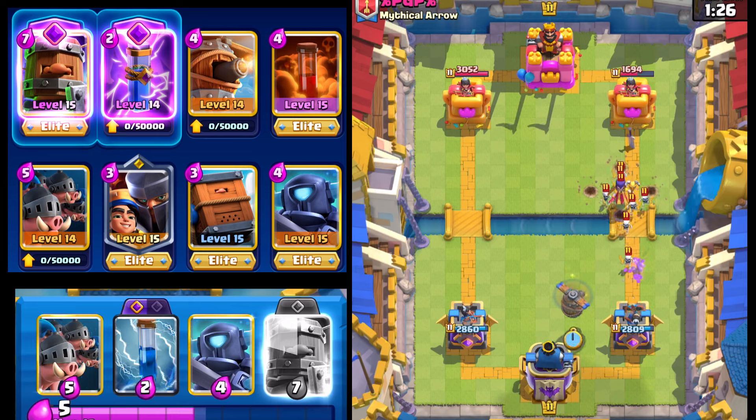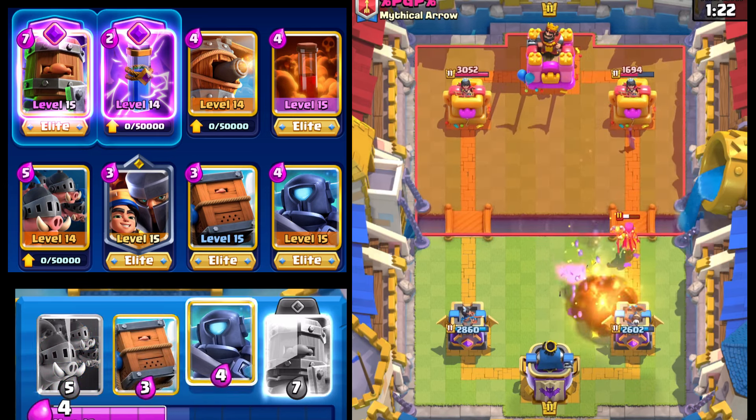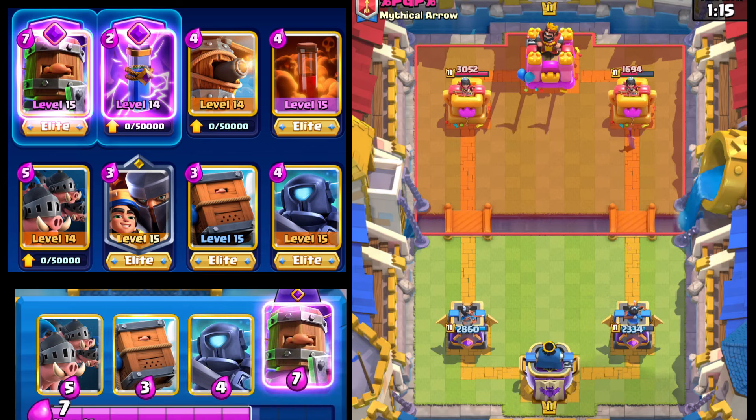Little Prince is going to get a lot of good damage there. And we're going to have Flying Machine here for defense — should be pretty good. We're just going to Zap all of these skeletons. And we do get one shot off from the Flying Machine before it gets Fireballed.